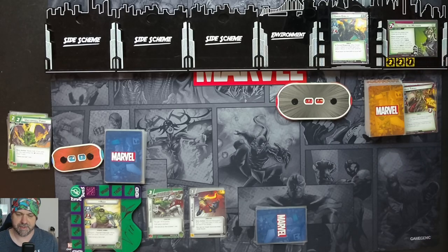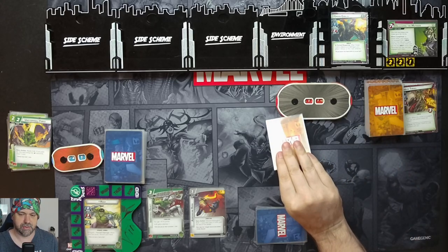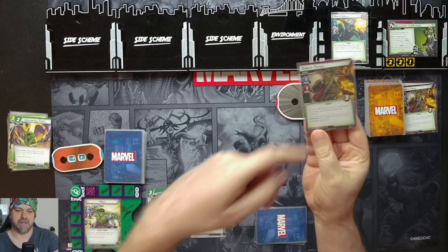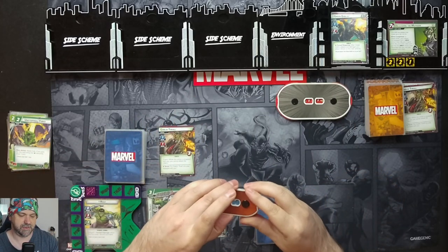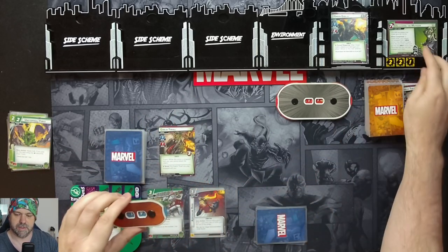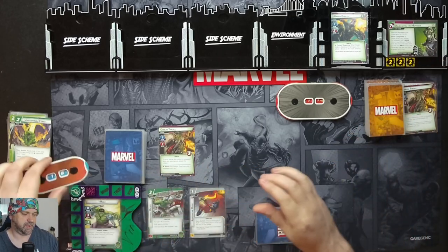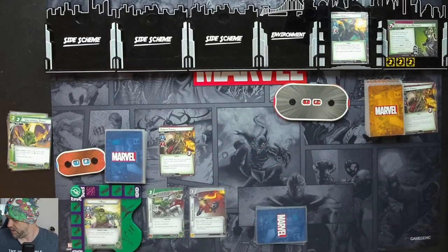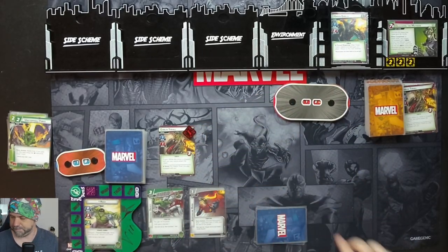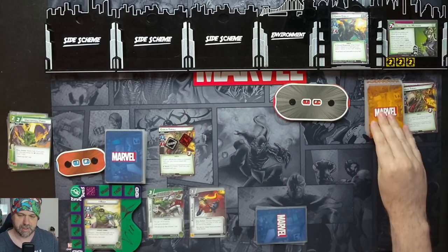Villain's turn: one threat goes on the main scheme. He's going to attack us for two — we'll take it. Two plus nothing. Another Goblin Thrall gets put into play with us, so we get hit for two down to 19. We get another threat on the scheme. The Goblin Thrall will hit us for one. We Retaliate on Goblin, then Retaliate on the Thrall. Counter card: Goblin Soldier — when defeated, deal one damage to the engaged player.